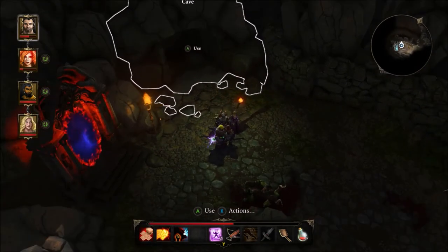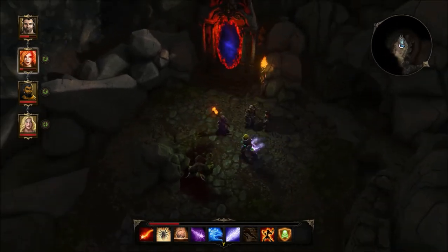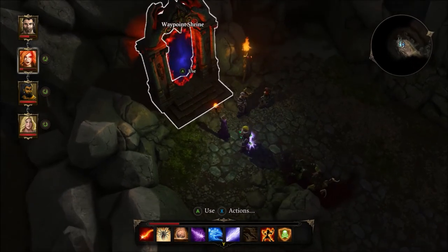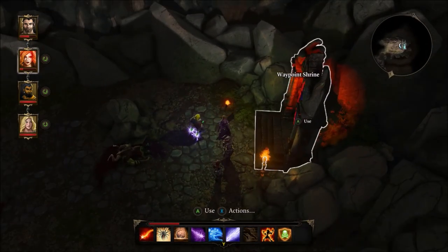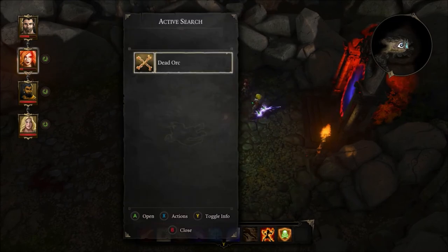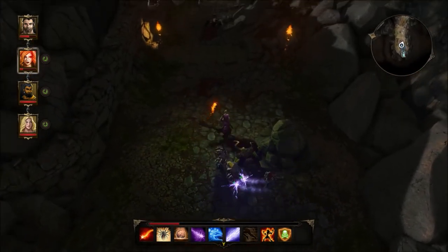We've got some mice running around. Scarlet I believe can talk to these creatures. We've got a waypoint shrine — that should be able to take us to several different places we've explored before. Let's check out this dead orc. An orc horn — I really don't know if that's worth picking up or not.